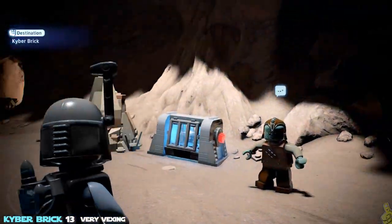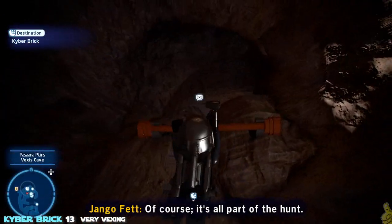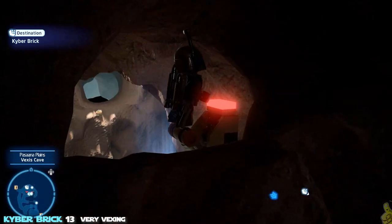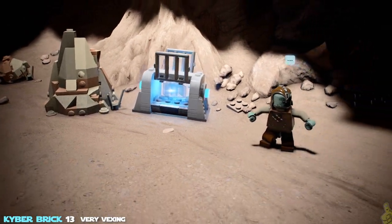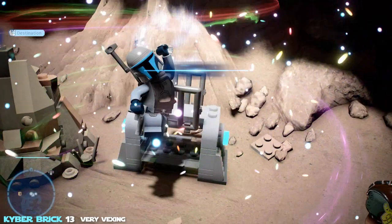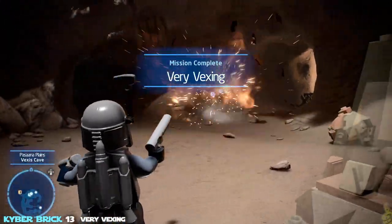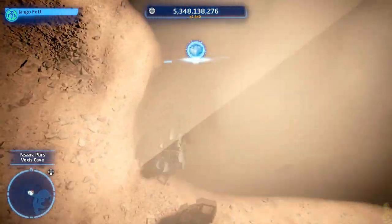The next one is 'Very Vexing.' There's a cage with a kyber brick inside. Turn around from it, use a grapple character or bounty hunter jetpack to jump up and over the small wall, flip the switch at the top, and the cage opens right up — not so vexing anymore. We're done in the caves for now.